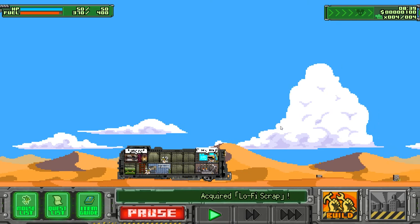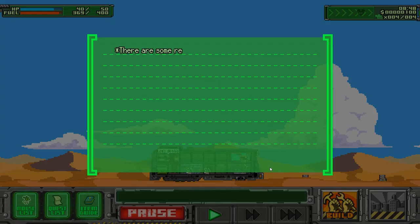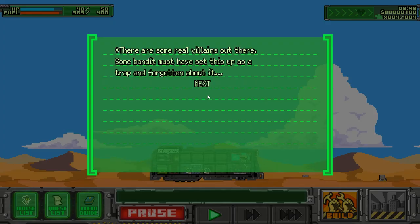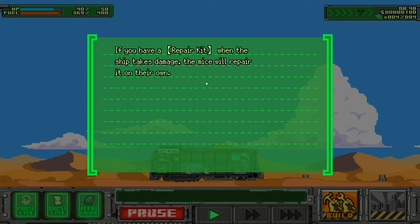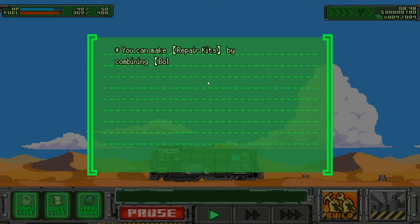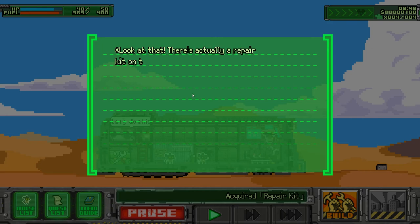How far to the next outpost, captain? We've hit a mine! Some bandits must have set up a trap and forgotten about it. Our ship took damage — time for repairs. If you have a repair kit, the mice will repair it on their own. You can make repair kits by combining bolts and sheet iron on the workbench. Be sure to keep several repair kits on hand.